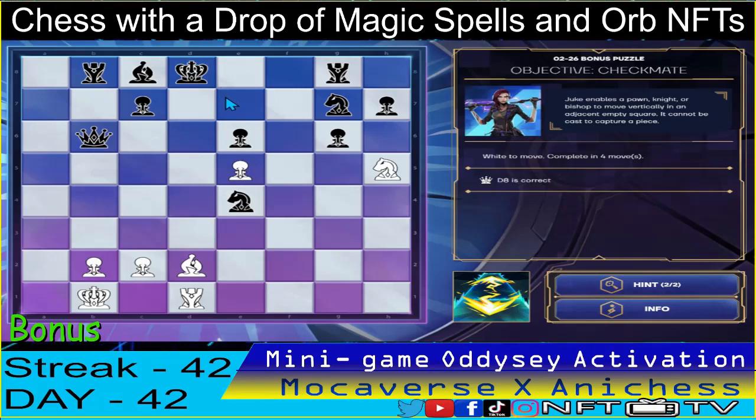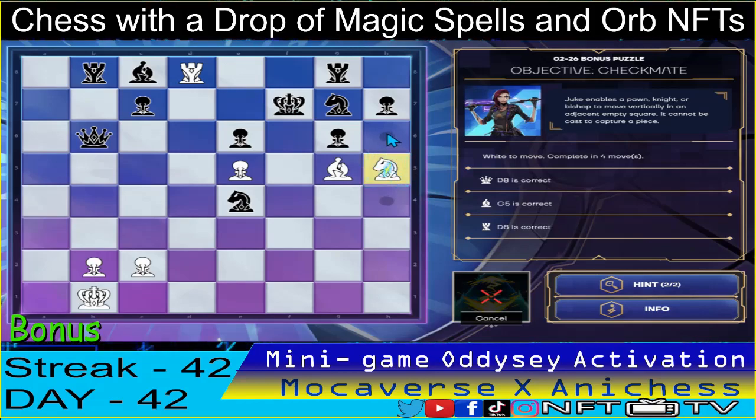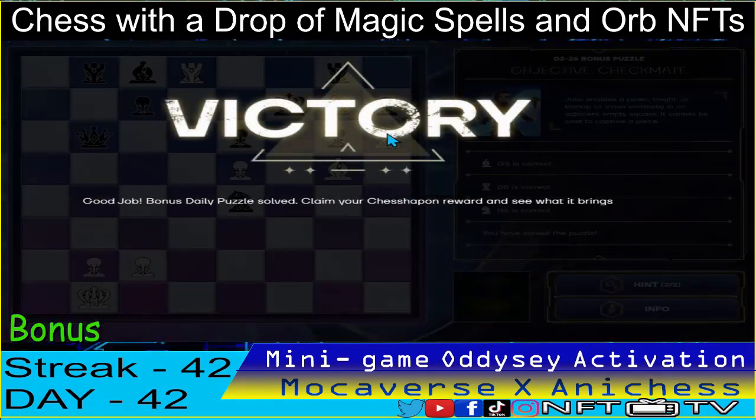We have to double check it guys — the king should move. So double check here in g5 using the bishop. White check — king will go here. I should use the juke spell. Rook to d8, check — king will go here. Then the juke spell will finish it using the knight and move to h6. Checkmate! That's our day 42 bonus. See you again tomorrow guys, bye.